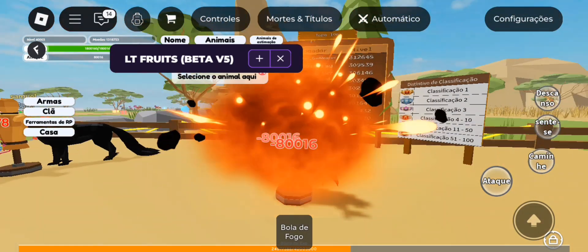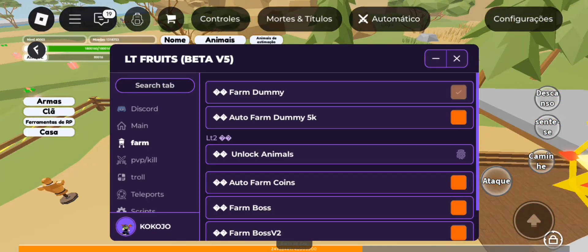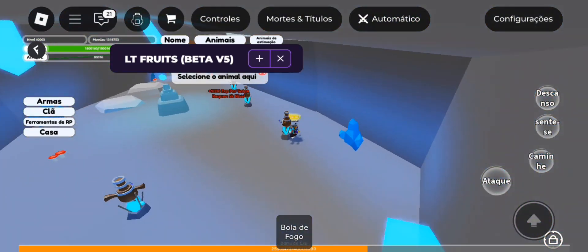Let's go to the Showkance auto farm. The dummy has been improved in speed, and fireball and fireball light have been added. Let's go to the dummy farm 5k — it's the same as the farm dummy but much better and improved. Auto farm coins as well.